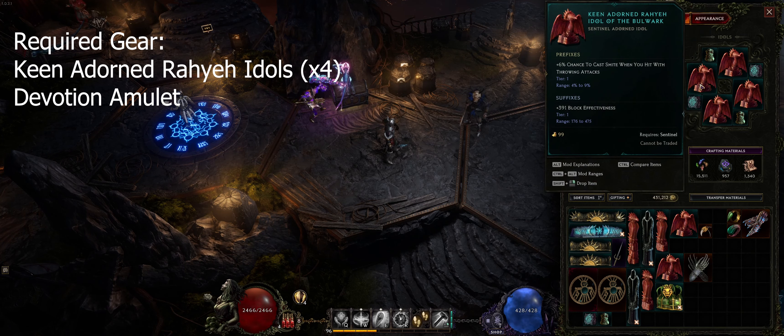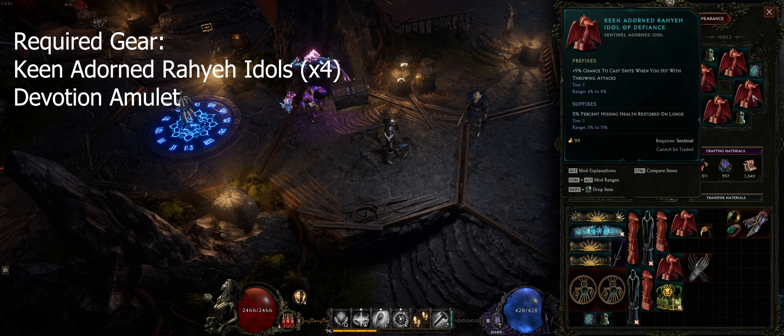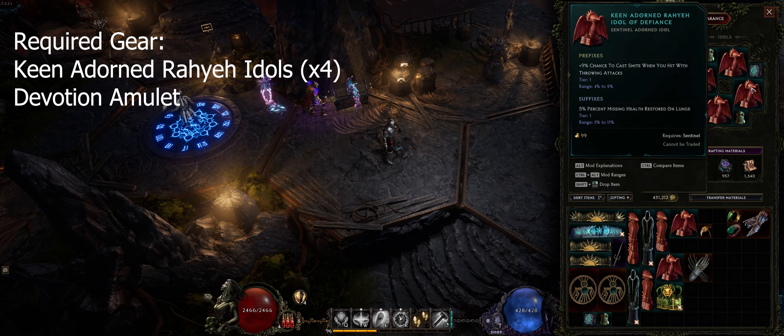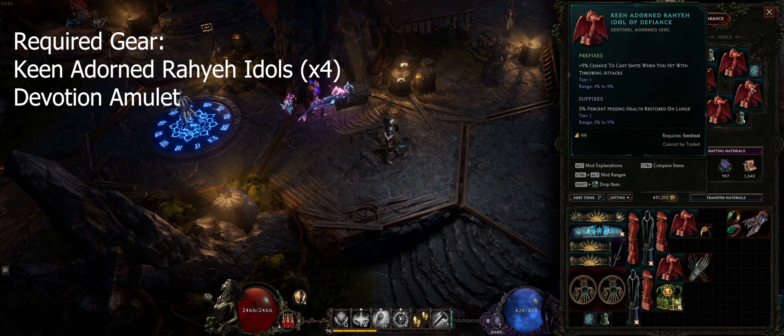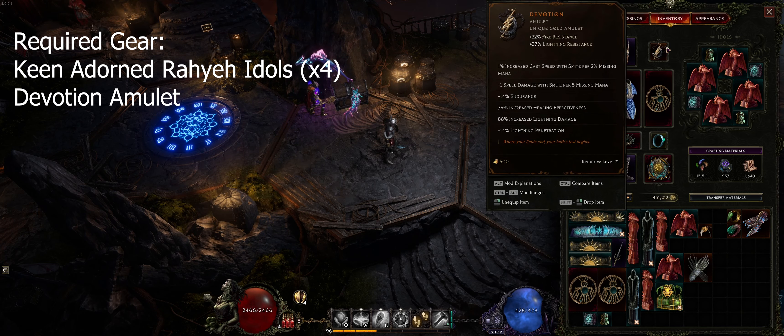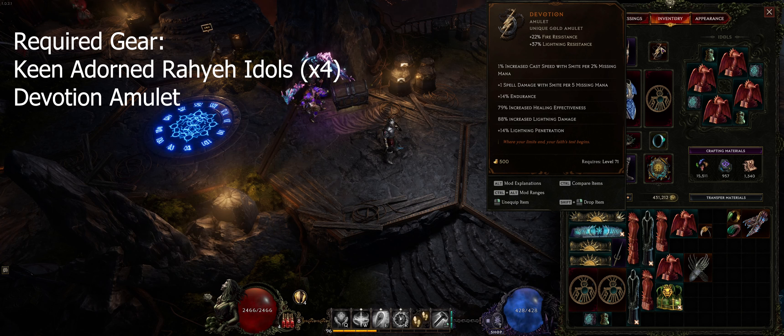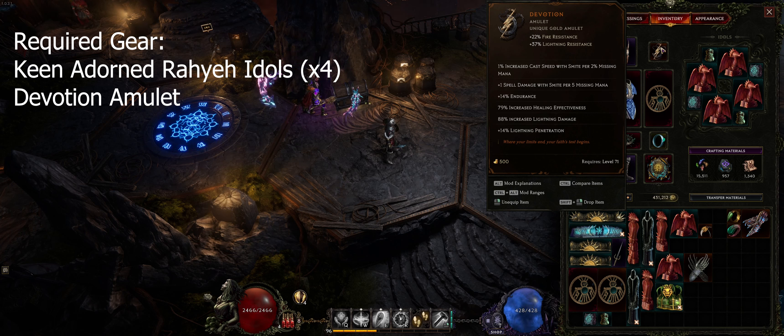I've actually got six, seven, eight, nine percent on these four different ones, so I have a 30 percent chance to proc smite when I use a hammer throw. That's the first thing, and the second thing is you need to have a devotion amulet as well. The devotion amulet gives you increased cast speed and damage based on your missing mana, meaning that if you have less mana than your maximum, you'll cast smite faster and deal more damage.